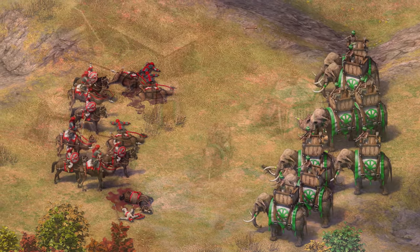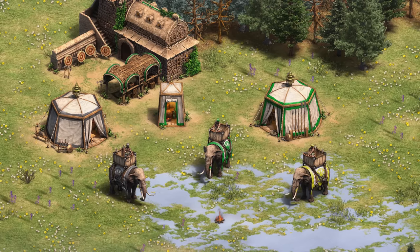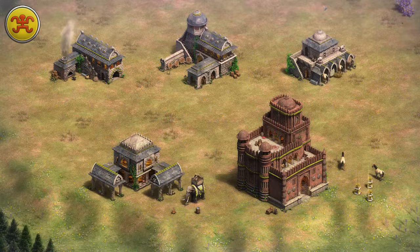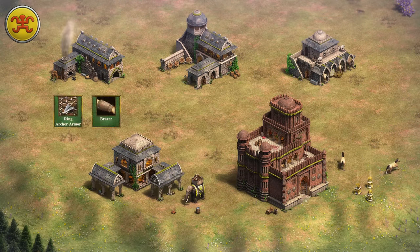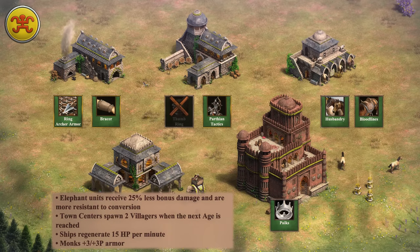Before we dive into the tests, here's also a quick recap of all elephant archer variations per civilization, as some of them lack upgrades and others have civilization-specific bonuses. Starting with the Bengalis, they have full blacksmith upgrades, have both husbandry and bloodlines at the stable, but they do lack thumbring from the archer range. They do have a castle age unique technology called Paiks, which increases their attack speed by 20%, and they also have a civilization bonus of receiving 25% less bonus damage, which is significant.